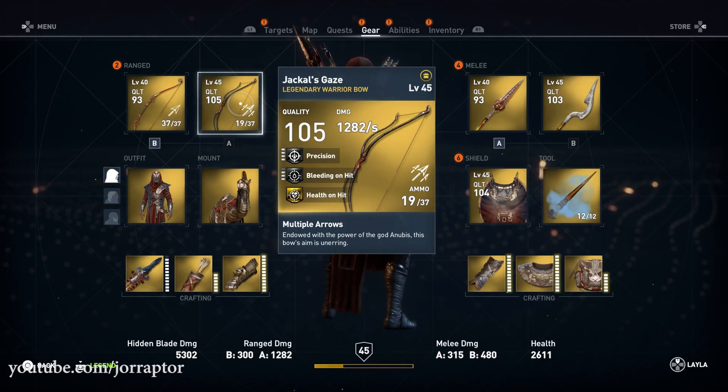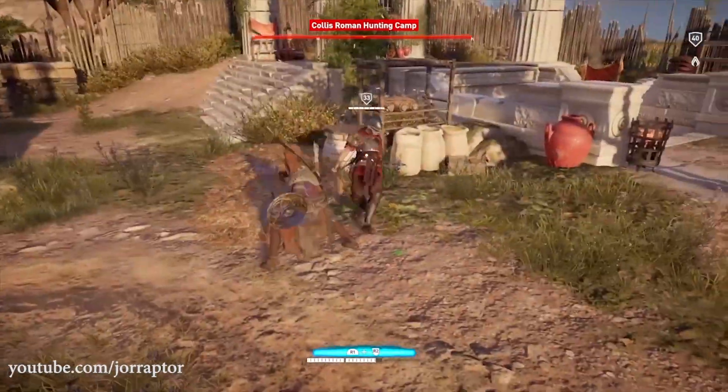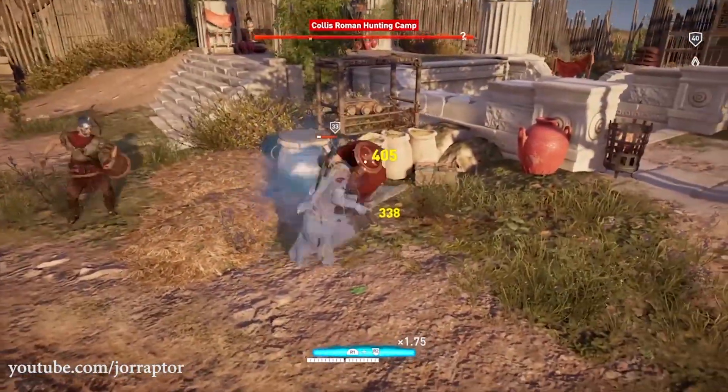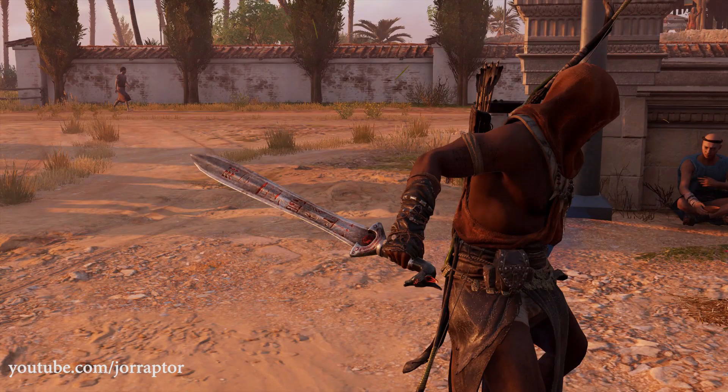I learned that the Jackal's Gaze Warrior bow is part of this third Anubis set and that it was put in the game way too early, just like the sword of the duet that the Priest got during a glitch in the Ambush at Sea mission. The weird thing about these weapons is that they look like the Anubis weapons already in the game, except for some red touches — some blood — and that totally fits with this outfit, having a full blood set.